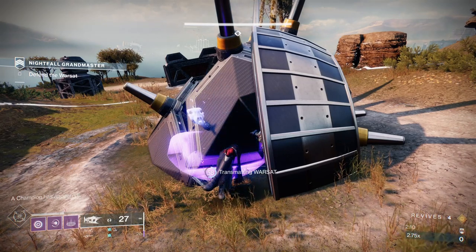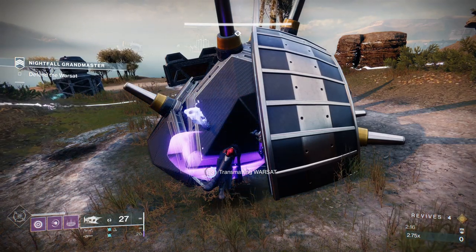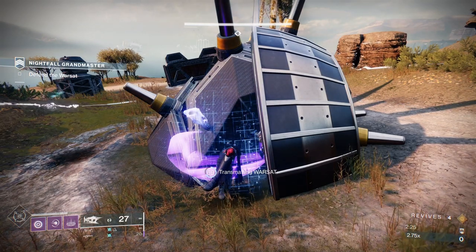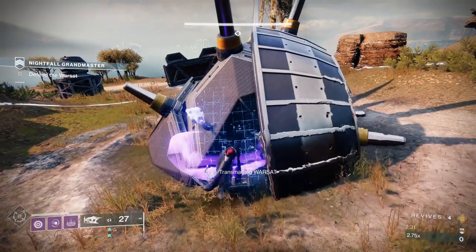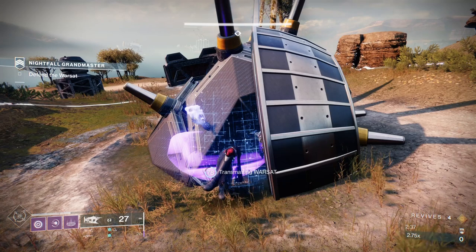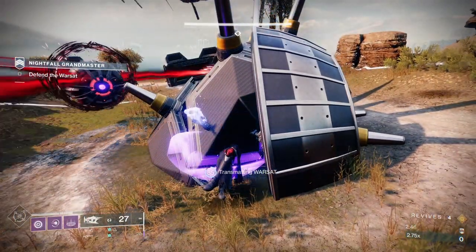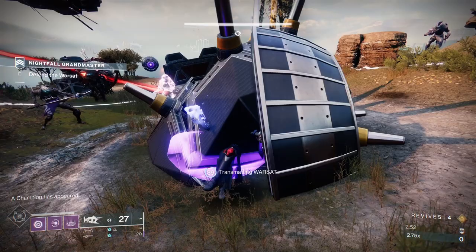Everything I'm doing here, you'll be able to do. As soon as this hits 100%, there's a route I run so I'm not taking heavy hits from the champions. We're going to go up to the left — when the character comes out of the Warsat, it'll actually be on my right — and we'll take them from up there. I've got overload grenades on, which is going to be really helpful. I felt the Warlock was really good for this. The Titan would be pretty good as well, and it goes without saying the Hunter, with the invisible capabilities and enhanced grenade capabilities that Void 3.0 will give you — they're going to be really strong as well.